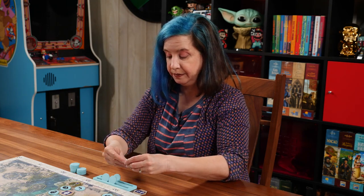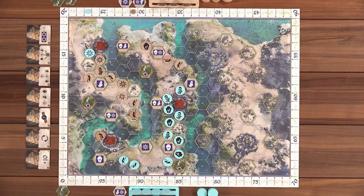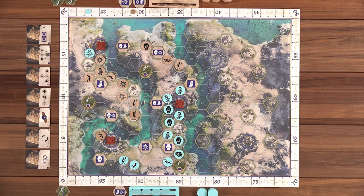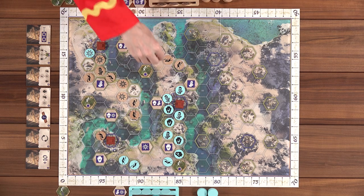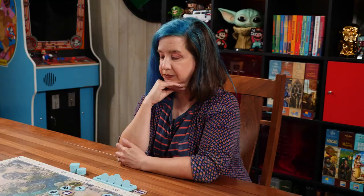Lincoln draws back up to five tokens. Both players comment that they're in somewhat isolated areas. Lincoln places a merchant and a farmer, scoring three points because there are three city tiles out — Nikki has one and Lincoln has two.